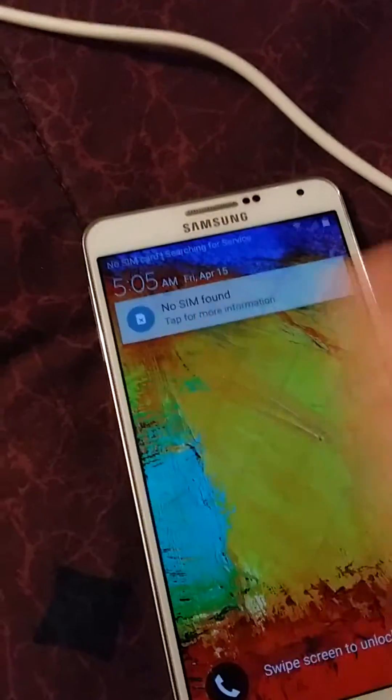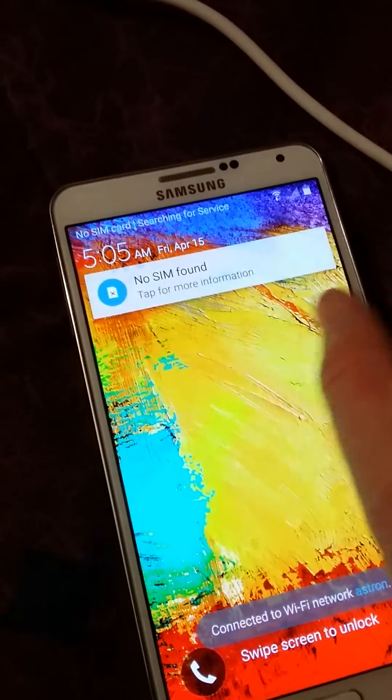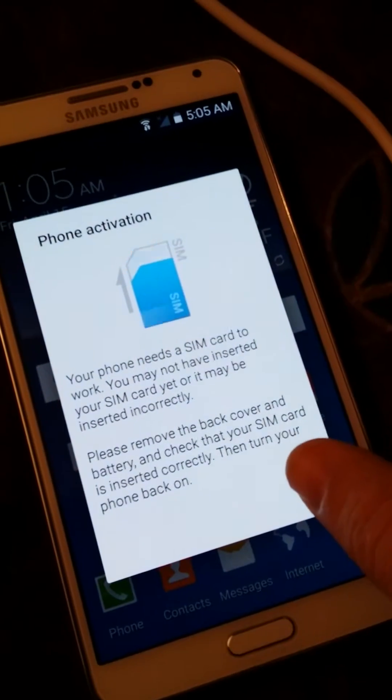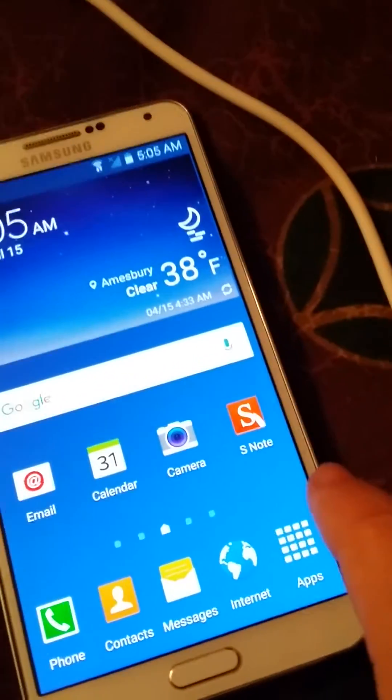Okay, so now for what everybody's been waiting for — just so that there's proof — this is my stock Verizon phone, minus the now unlocked bootloader and recovery. So first things first, let's go to the root checker, even though everybody knows that we can get root.